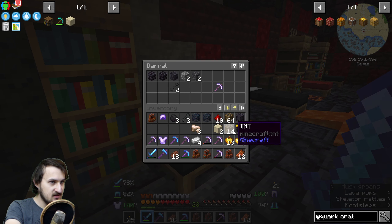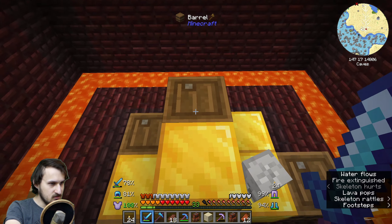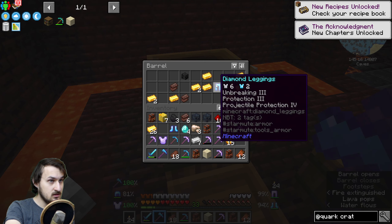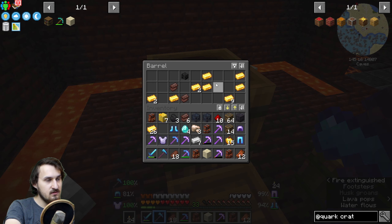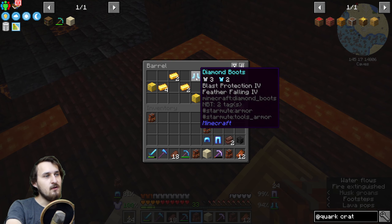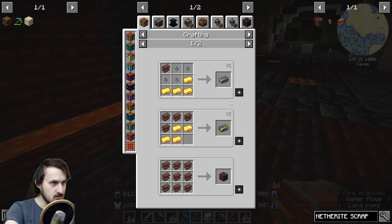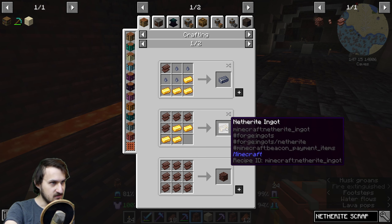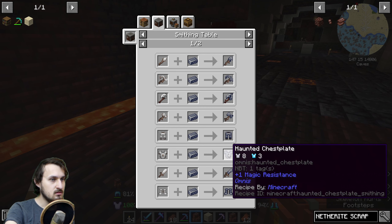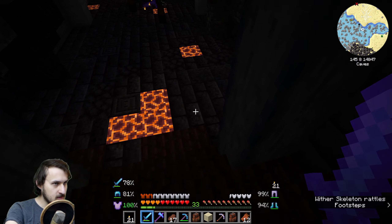I'm gonna deposit unwanted stuff here. Let's block the lava first - I'm basically fireproof but anyway. There's a gold room as well. Diamond boots sure, netherite scrap - I'm gonna take that. Netherite's quite rare. Breaking three, protection three, projectile protection four - sure, that's pretty good. Protection three, breaking three - pretty decent loot. Feather falling four - I like feather falling. Let's see what you can do with netherite scraps - hunted steel ingot. You can craft netherite ingots with gold, that's pretty good.